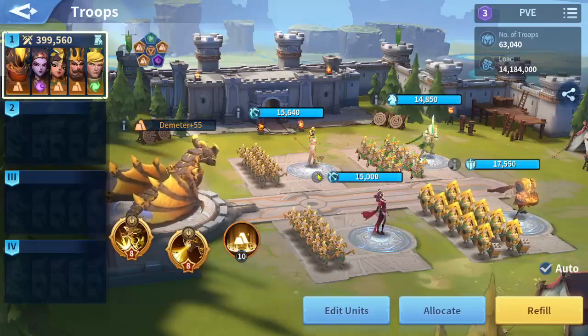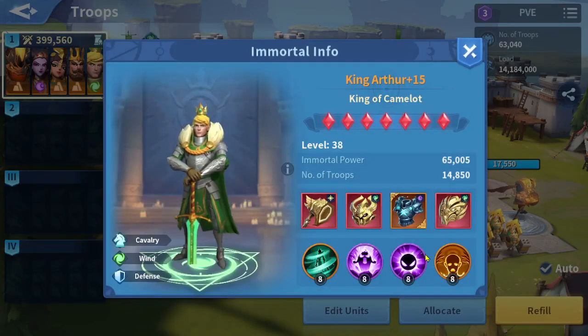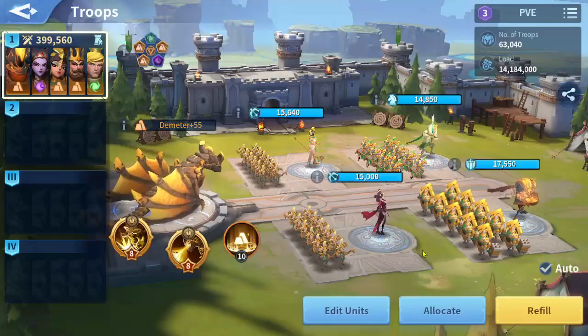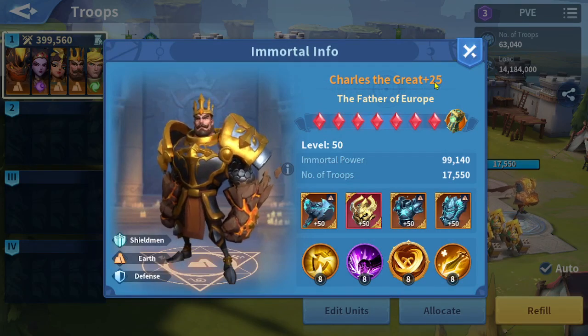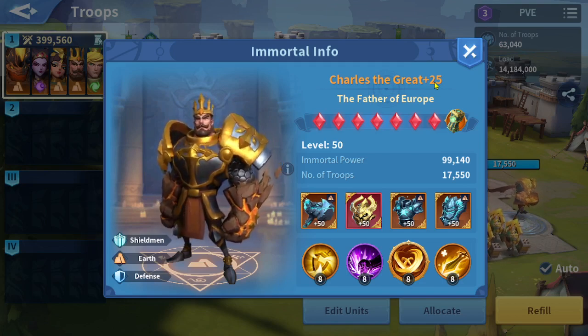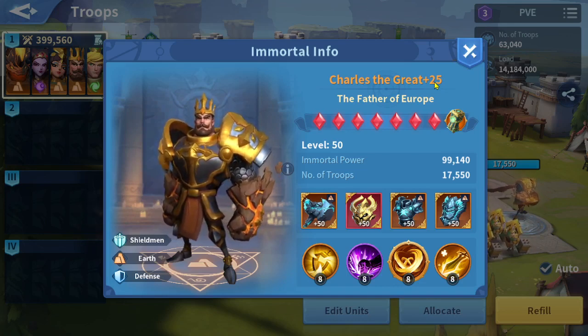My key is using Charles and any other immortal to level up — for example Elizabeth, who has no equipment and is boost 9. King Arthur is boost 15 and his equipment has no plus either. Cleopatra is boost 15 with no equipment; I just boost them to increase the number of groups. For Charles, he has to be at least boost 24 — higher would be better.